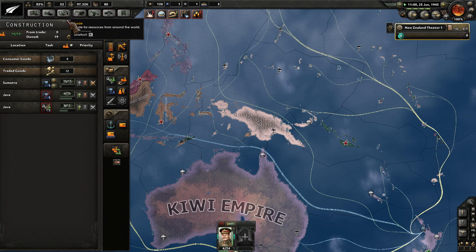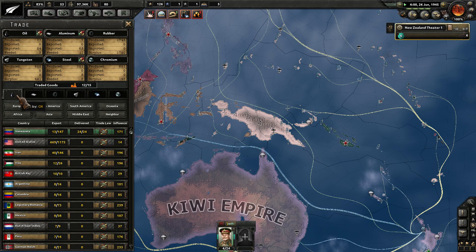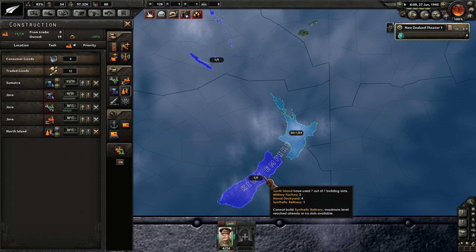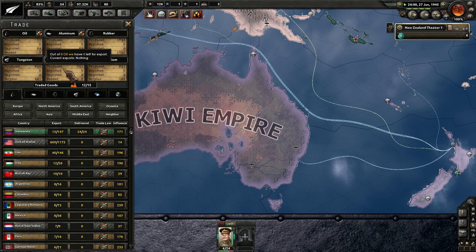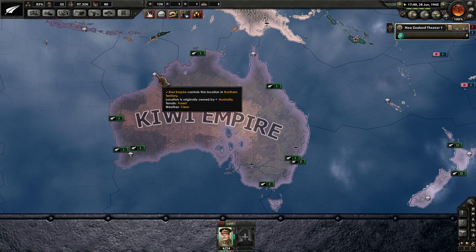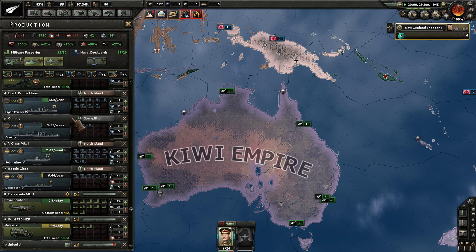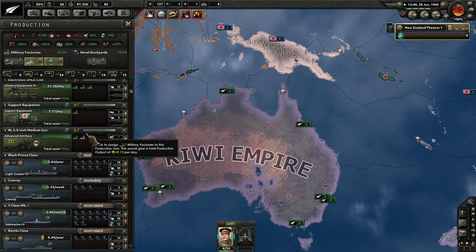Needing a lot of steel now — showing 15 civilian factories. I think we should take a construction project and plug it into synthetic refinery production here. We can create one on Northern Island. We're producing 77 oil and still importing 24, so that'll give us an extra 5 oil to throw at our production lines. We'll continue to need more resources as we keep moving up on naval production.